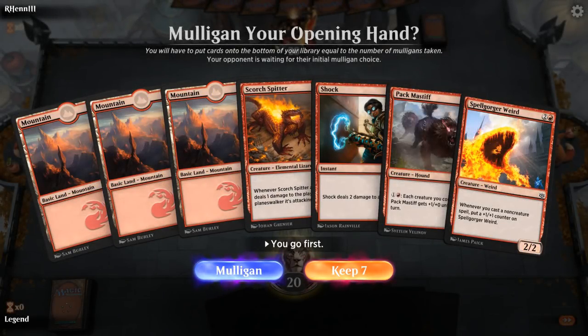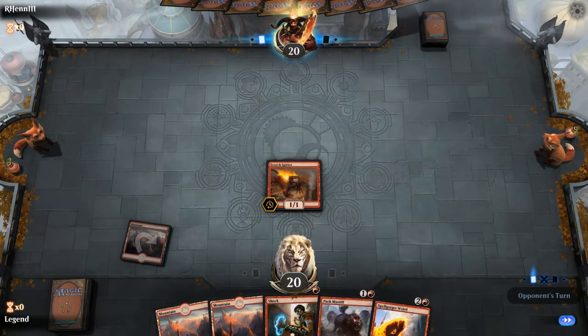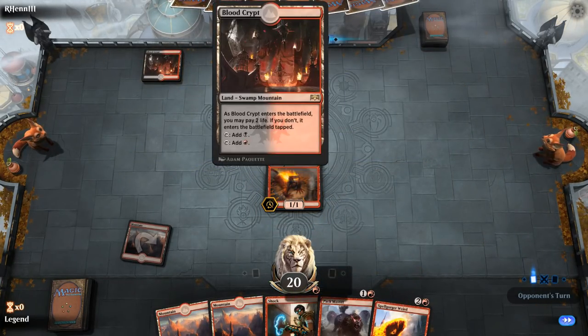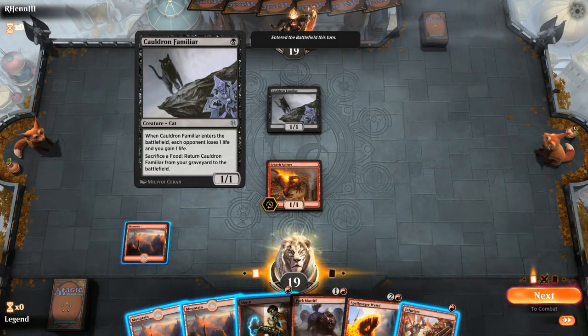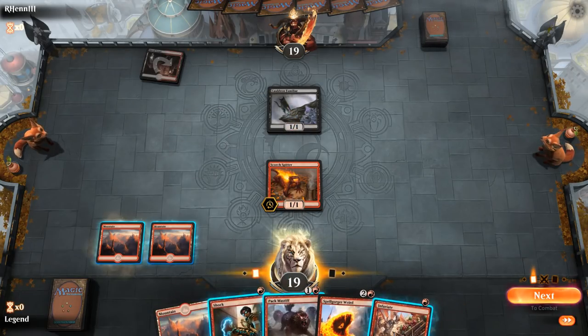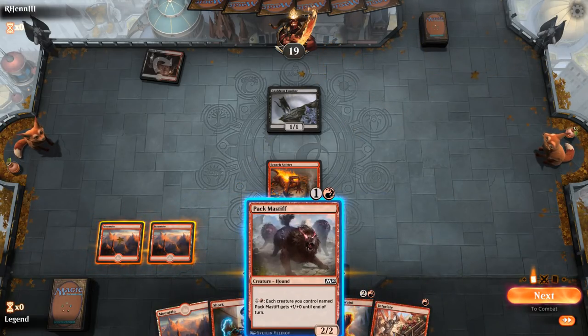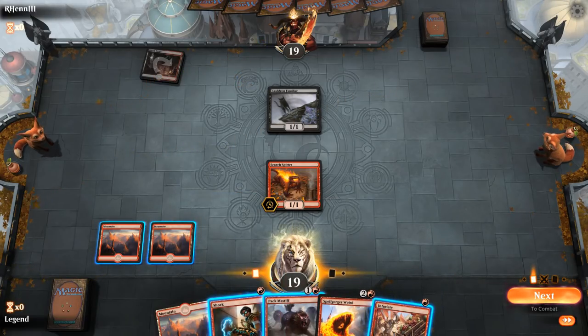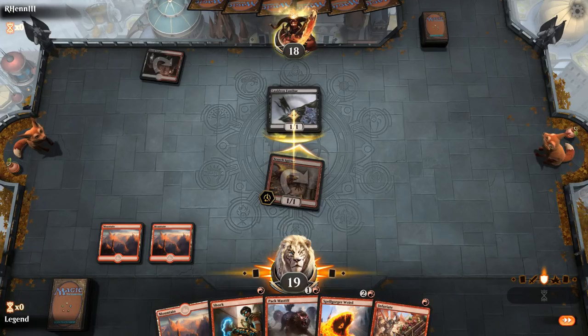We're on the play with a nice curve-out hand: turn one Spitter, turn two Mastiff, turn three Weird, plus a Shock for interaction. Our opponent plays an untapped Blood Crypt into Cauldron Familiar — the cat sacrifice deck, which could be a tough matchup. My opponent will have a lot of answers for cheap creatures via one-damage effects. I offer the trade with the Spitter, and the opponent takes it. We play Mastiff.